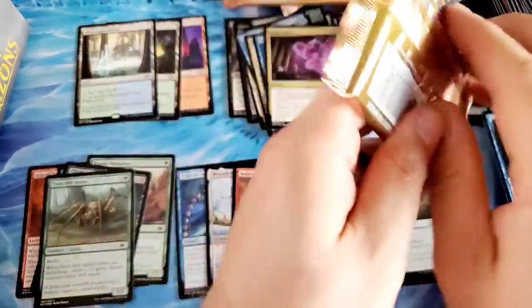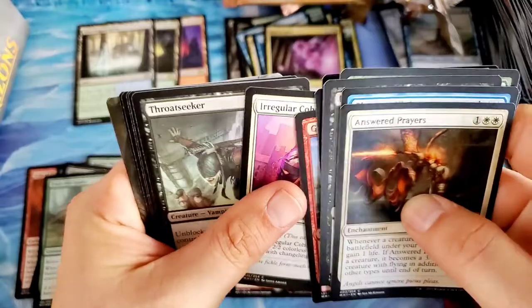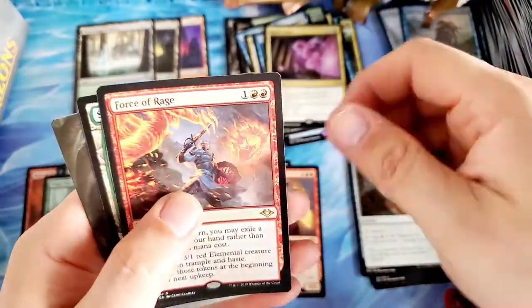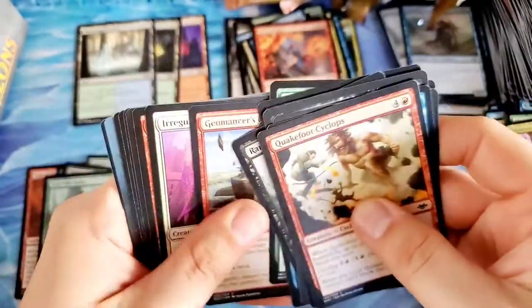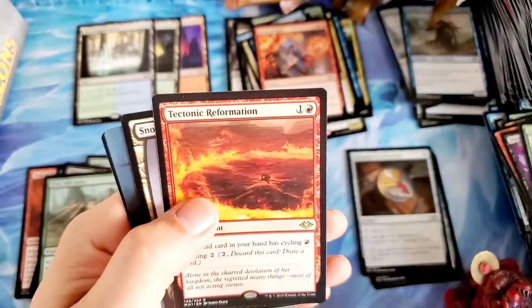The left side is not proving to be great here — no mythics yet, three on the first right hand or east coast side. Still throwing me off that this box is backwards from the first four boxes we opened. The Throat Seeker, Munitions Expert, Talisman of Conviction into Force of Rage — still not the forces we are looking for. We will take a Force of Vigor or a Force of Negation — all you other forces, the force is not with you. The Astrolabe. Ore Scale, Shattered Assumptions, the Saddled Rimstag into Tectonic Reformation.